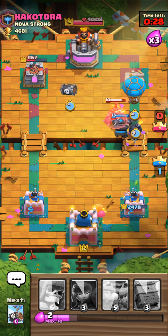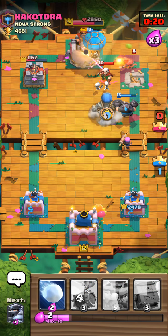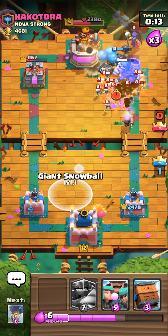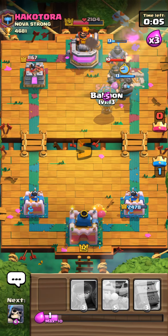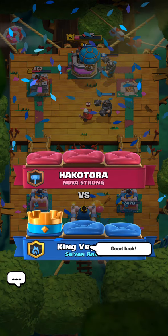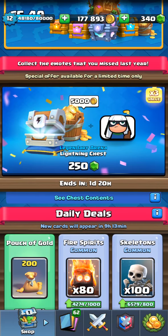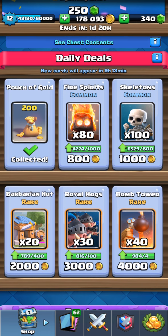He managed to defend neutral for a while, but now he is defending backwards. That's because of my tank units — he only has one tank, the Mega Knight, and doesn't have anything else to go on with. This is actually the first guy who managed to stop me — he got saved by the bell. Three more seconds and he would have lost all his towers. Anyhow, I hope this helped you guys understand how to build and use a Smurf deck. Take care, bye!